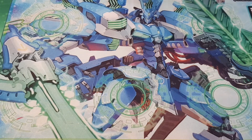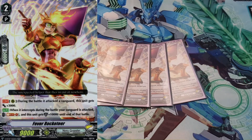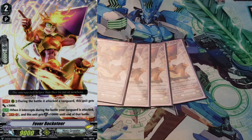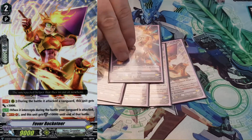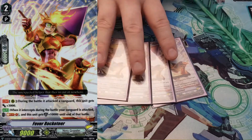Then I run 4 copies of Fever Rocketeer. His first skill is generic — during the battle he attacks a Vanguard it gets 3k, so it's a 12k attacker. His other skill is when it intercepts, you can Soul Blast 1 and it gets 10k, but only when intercepting for the Vanguard swing. It's kind of cool because if you throw it to the front and intercept, it's a 15k shield. If you happen to be sitting on Girly Dolly, then it becomes a 25k intercept, which is really funny. I like playing it at 4 — it helps with the defense of the deck.